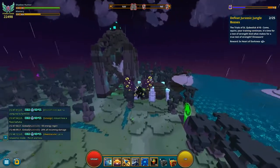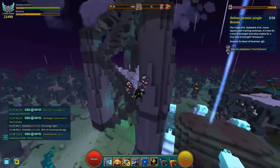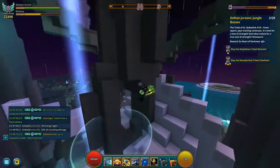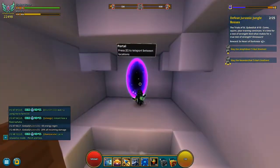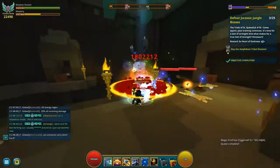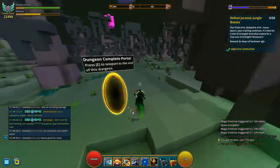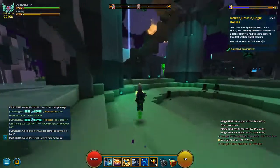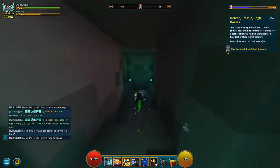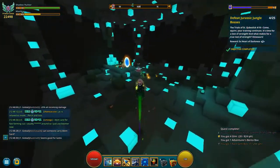All right, step four is to defeat 25 bosses in the jungle biome. I don't know why it says bosses — it's basically just dungeons, and it says that in the next ones as well. But I would suggest you just go around and try to find some of the ones that have the canopy, which means it has the floor above it as well, because that has more density into the world.